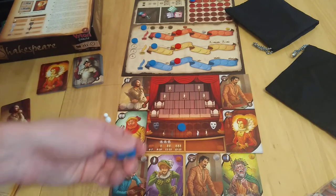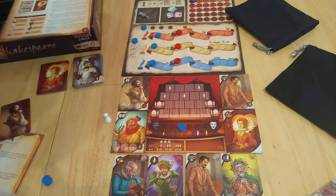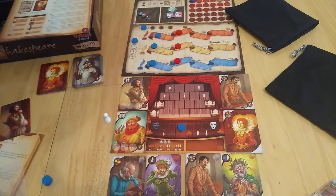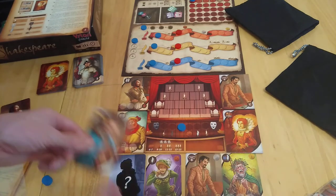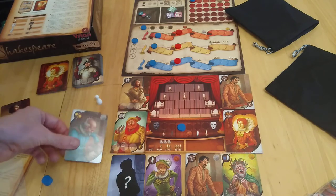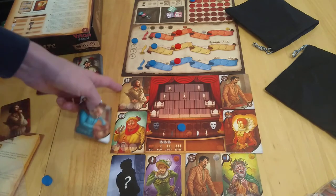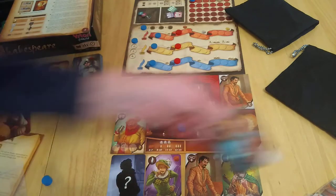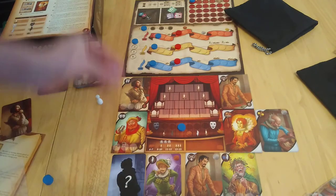If you've bid five and want one of these guys, you just plonk down a card. The jeweller could be of use just to get that three — I'll try getting him early on. He goes to the side — he's not a costumer. I think only actors go on the actor side because they have names on them. Falstaff goes this side because he's a helper, not an actor.